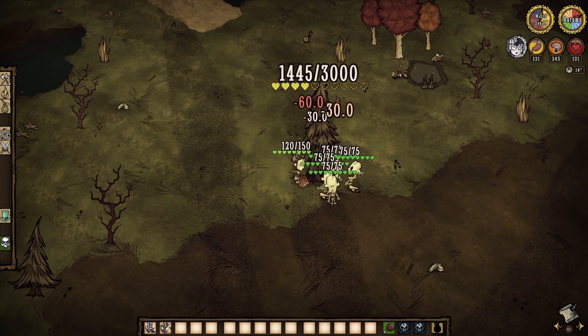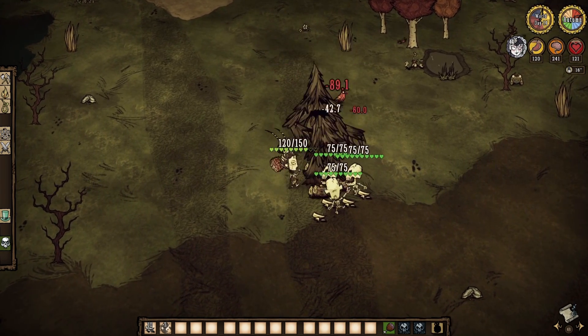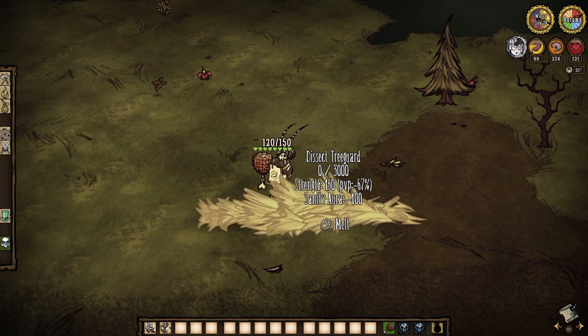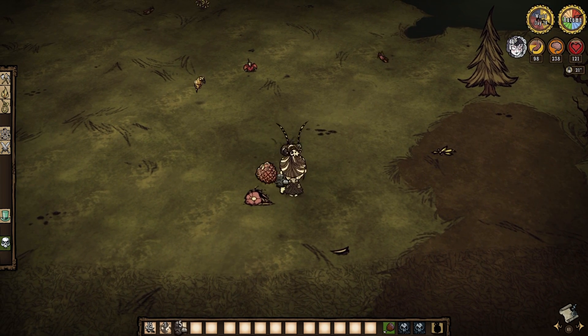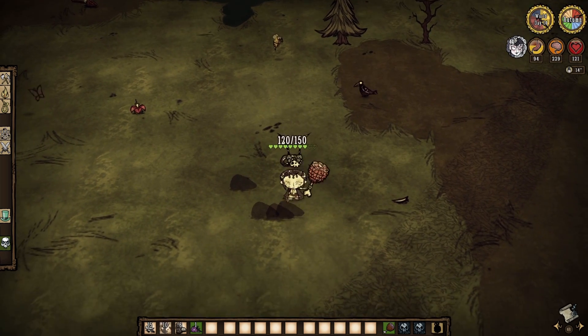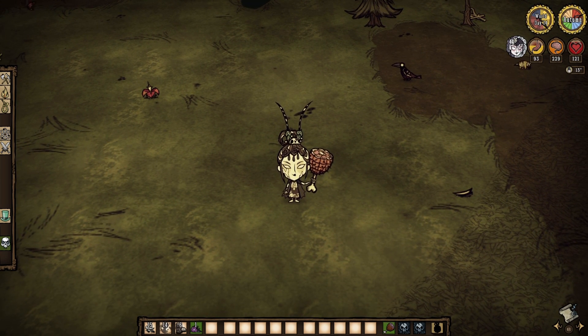The skeleton followers deal 30 damage each, but be mindful that they don't actually kite and have low health, so they are very vulnerable. They drop bone shards upon death though. Speaking of death, when you kill something as Whitebone, you have two options: dissect the body, or melt it. Dissecting results in normal loot drops with the added bonus of a bone shard or two. But melting a body results in a big pile of nightmare fuel instead. One drains sanity while the other gains it — and I'm pretty sure you know which one's which.